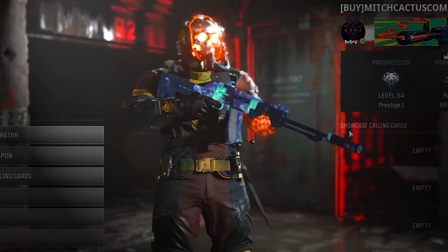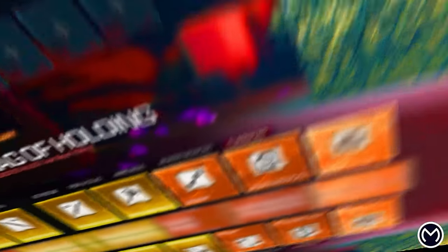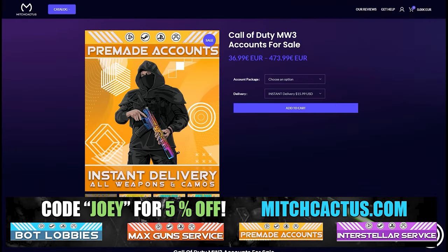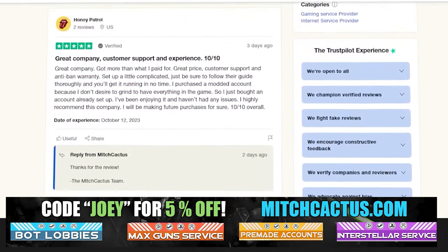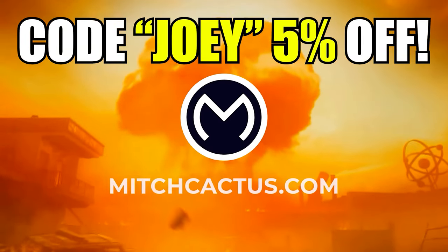Let's take a look at my sponsor, MitchCactus.com, because he's got a range of services including camos and more camos. You can literally unlock any camo in the game from Modern Warfare 3 and Modern Warfare 2. It counts for sales, zombie schematics, nuke skin boost. Look at all the reviews on the page right now — I highly recommend MitchCactus, over 10,000 customer reviews, and use code JOBY for 5% off. Links in the description.